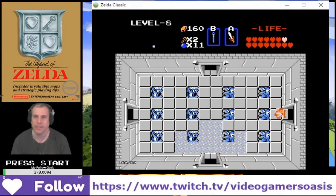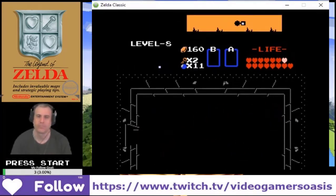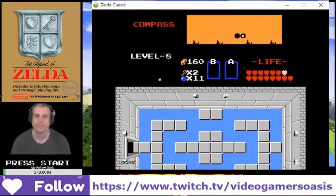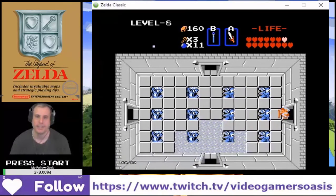Alright, let's find that map and the compass. Light this place up with the torch. Get that key — get the freaking key already! Alright, let's go left now. We've got three keys. Let's go left.